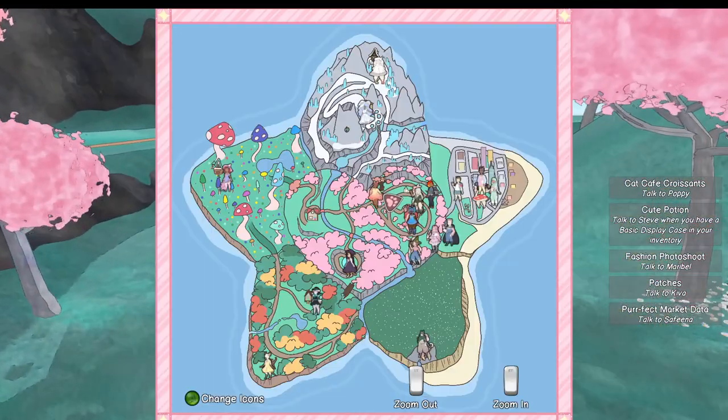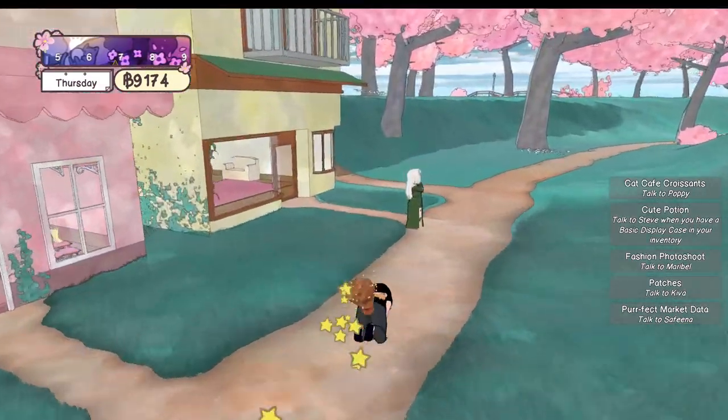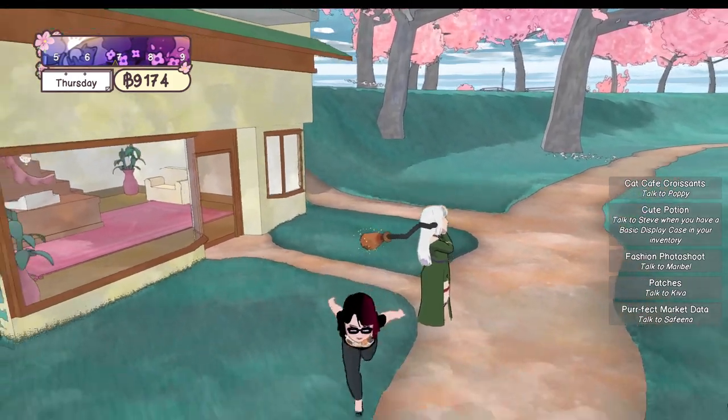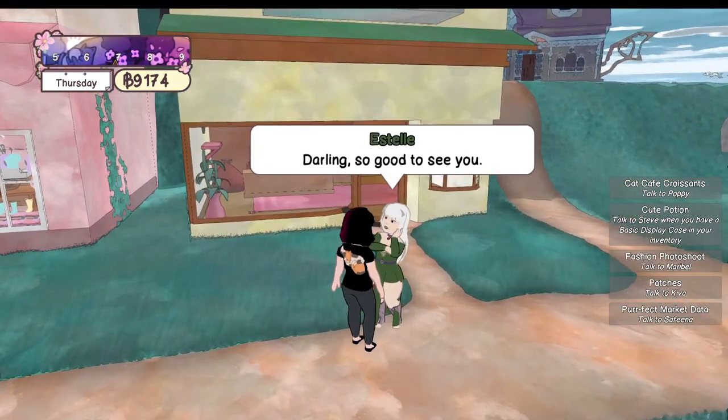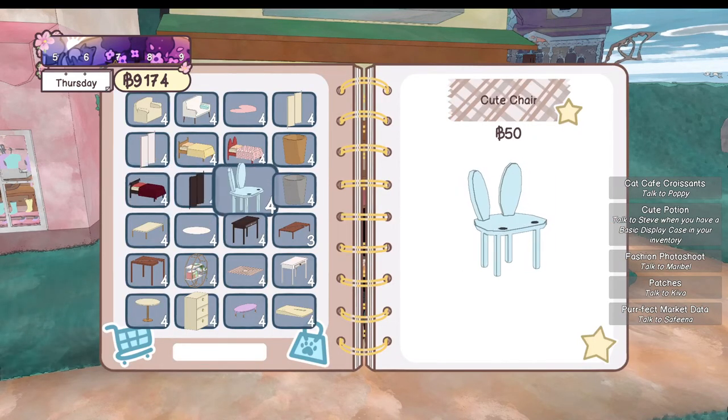Is Oliver in town today? No, Oliver's down by the lighthouse. What's for sale? A cute chair — sure!